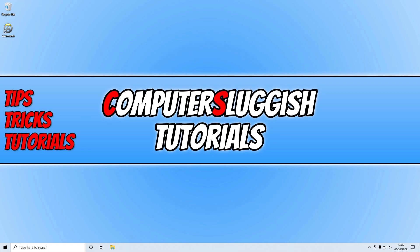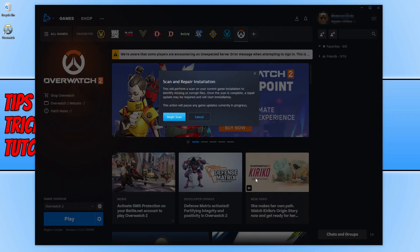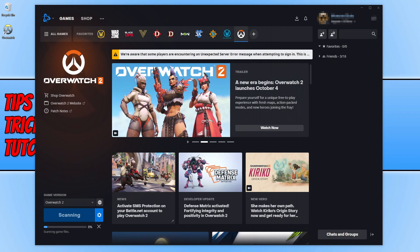If that didn't work, open up the Battle.net app. Go to the Games tab and select Overwatch 2. Click on the settings cog and then click Scan and Repair, then go Begin Scan. This will ensure that none of the game files have become corrupt or missing, because if there is an issue with one of the game files that could also cause the unexpected server error and game server connection failed.